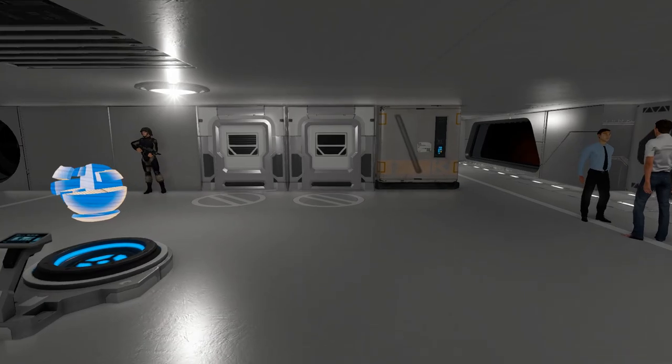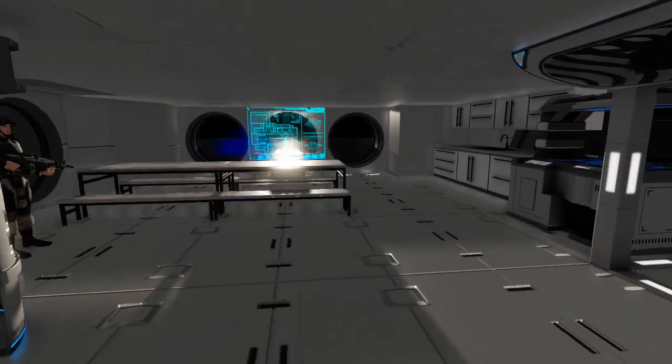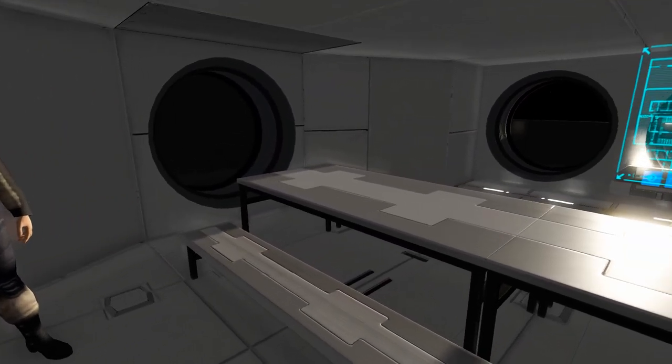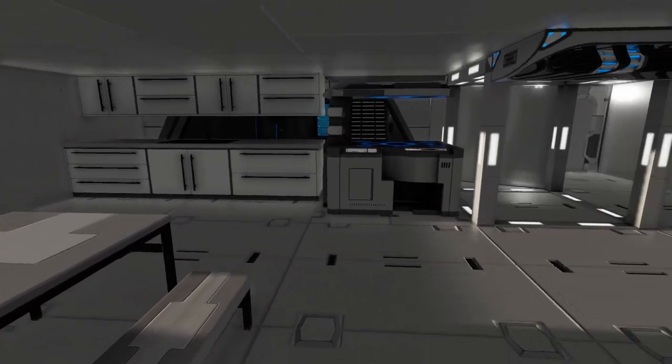Checking the crew area here — this is the mess hall. It was the briefing room before, but I thought it would make more sense as a mess hall for the group, and there's a kitchen there.